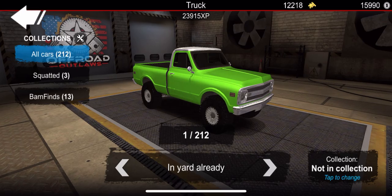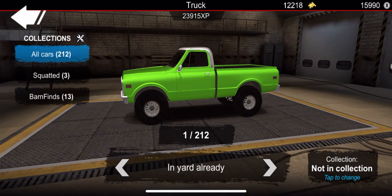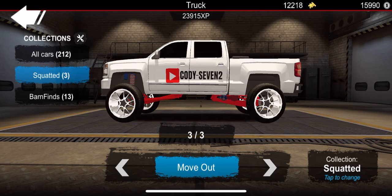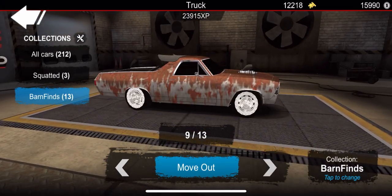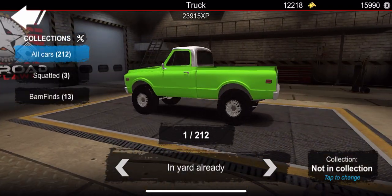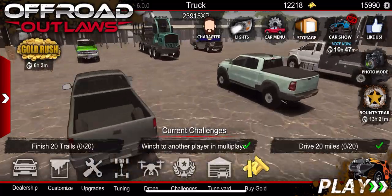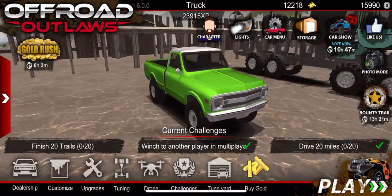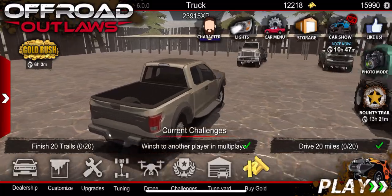Going into storage to see how many vehicles we have - 212 vehicles! Now that we've purchased all the trucks and vehicles in the game, we own all the barn finds - every vehicle there is to own. We have 13 barn finds; if you haven't seen my recent video covering all the barn find locations, go check that out. We now only have 12,218 gold left after this crazy shopping spree, and our cash has depleted to 15,990.